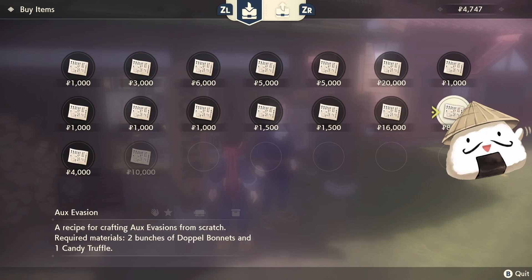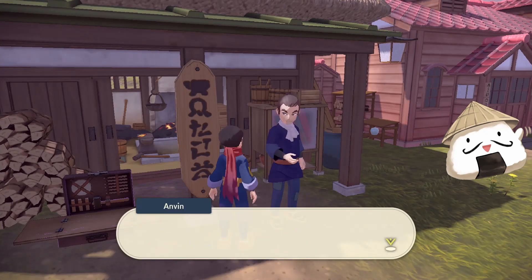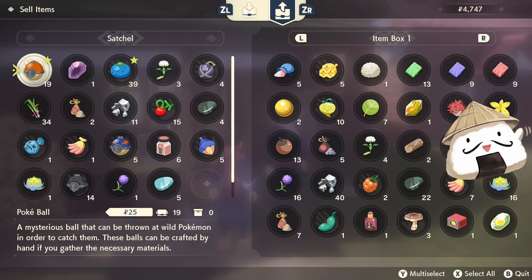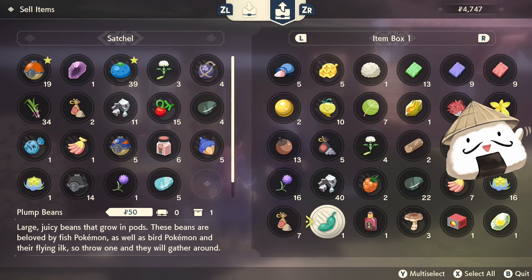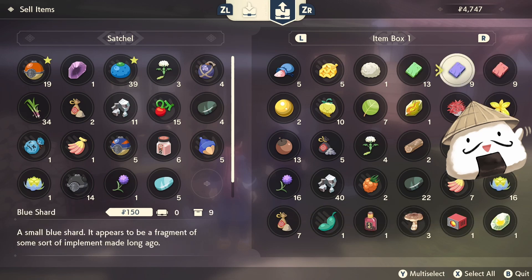Afterwards, you can use the shards that you get from casually just playing the game. You get Star Pieces, Stardust, and you also get the shards from the Space Distortions, and you can make quite a lot of money from it.